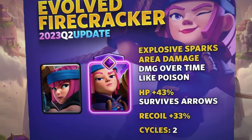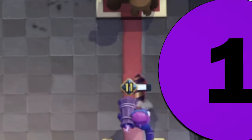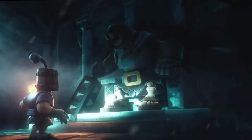The Firecracker Evolution's ability is called Explosive Sparks, and there are only two areas where the explosive sparks happen. The first is when the Firecracker Evolution fires the artillery shell and hits a target up to 6 tiles. Every time it will create a big spark area, and this first type of area has a full length of 5 tiles.